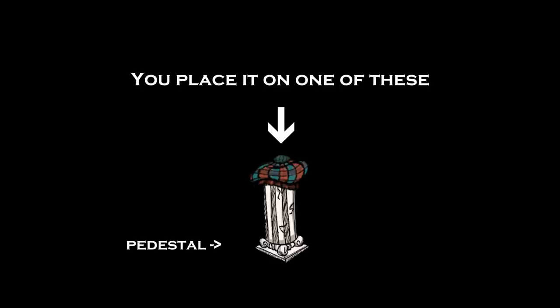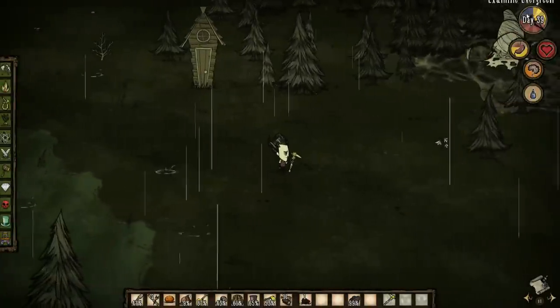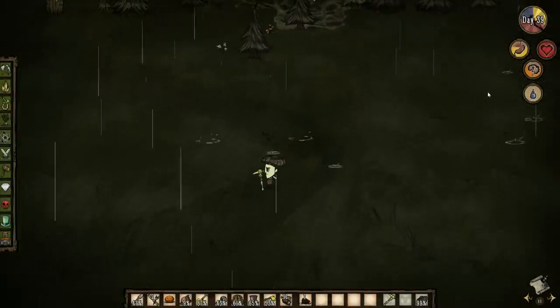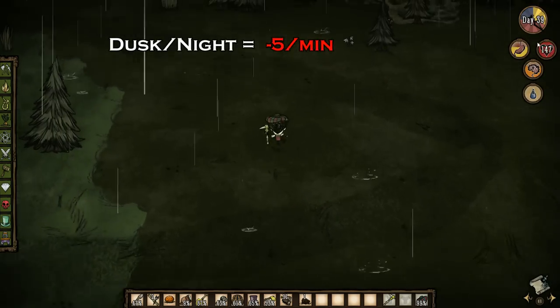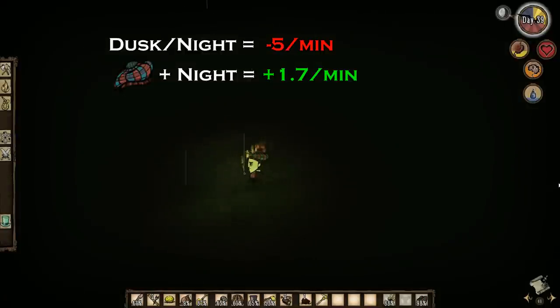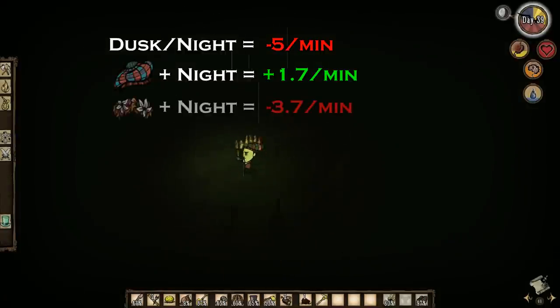Dusk and night are going to be some of the most common things you face in the game. They come with their own sanity penalty — it's actually 5 sanity a minute lost. The Tam o' Shanter restores 6.7 sanity a minute, so you're gaining sanity through the night and through the dusk. Versus, say, a garland, which is only 1.3 sanity a minute — you're losing sanity using a garland. If you're using a Tam o' Shanter, you're gaining it.